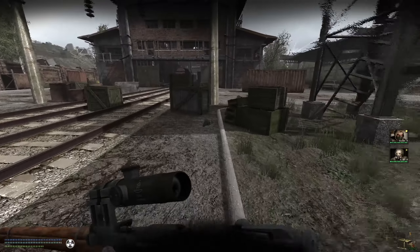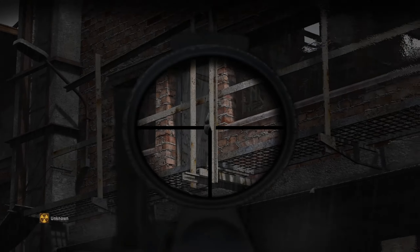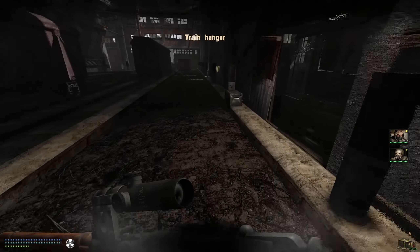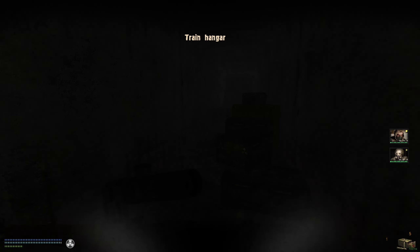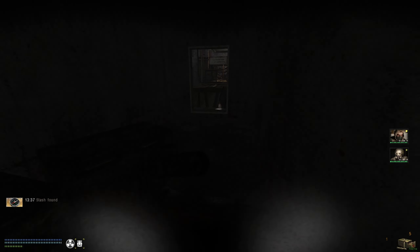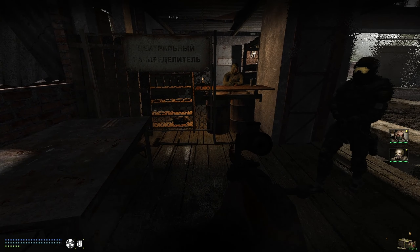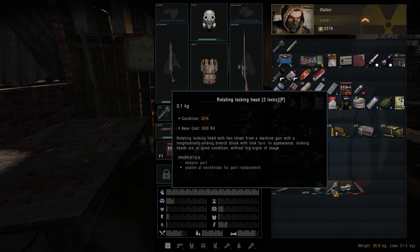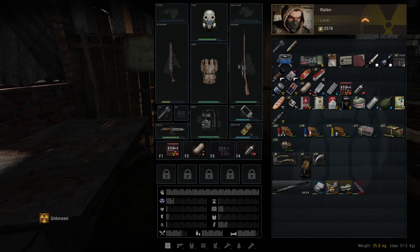Doesn't look like we got any bandits over there, so I think we're okay. Got a loner up there — should be relatively safe in here. Say relatively, because you just never know. There are no guarantees in the Zone. Oh, another gunsmithing kit — very nice, very sassy. Lots of stashes here — not normally this lucky with stashes. We got the field cooking kit — they can be sold.